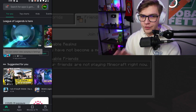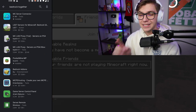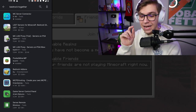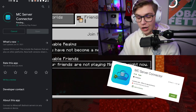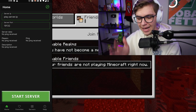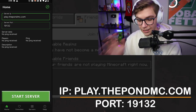Now for the Android portion of the tutorial — everything I said for iOS still applies, we just have to download a different app. If you look up 'Bedrock Together' on Android, that app is not available there — it's iOS-specific. But there are similar apps that function perfectly fine. The app I have tried and tested is called MC Server Connector. It will look a bit different but has the same principles. Install it, open it, and change the IP address — I'm going to use play.thepondmc.com again. Then click Start Server.